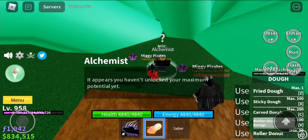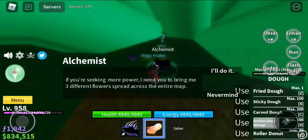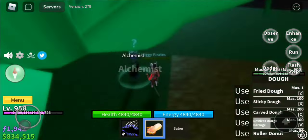Talk to the alchemist. He'll say: 'It appears you haven't unlocked your maximum potential yet. If you're seeking more power, I'll need you to bring me three different flowers spread across the entire map.' Press 'I'll do it.'